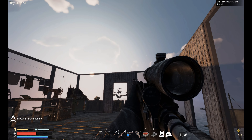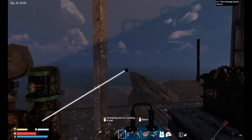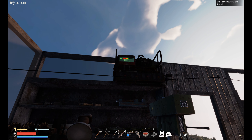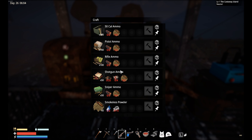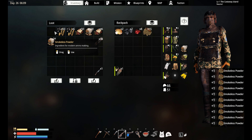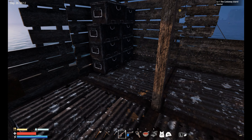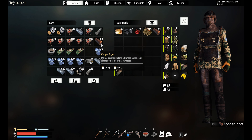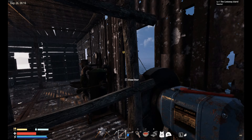I thought you were connected — okay, let's remove that for now. Sniper ammo, oh man. I have smokeless powder, but that's a lot of copper. I don't have that much copper. Yeah, we need to go find more copper.